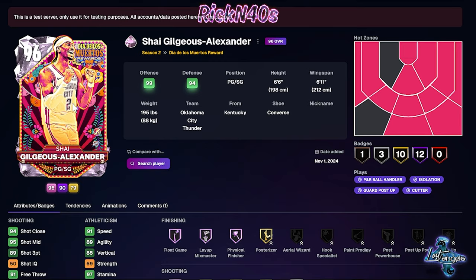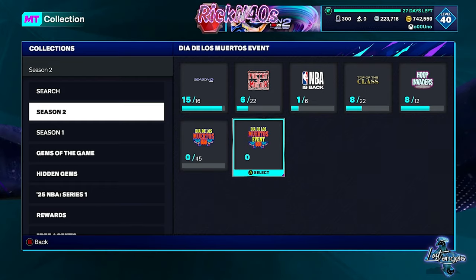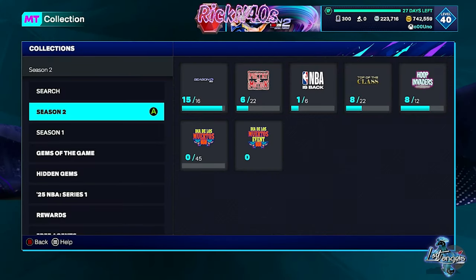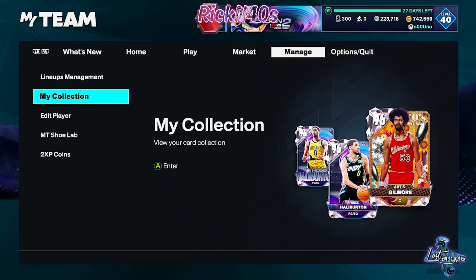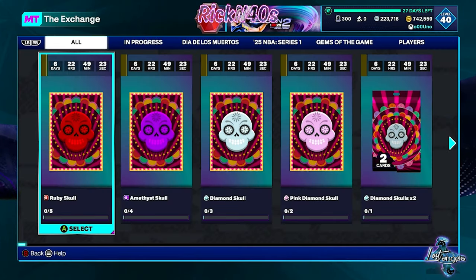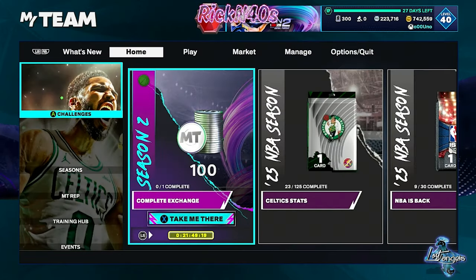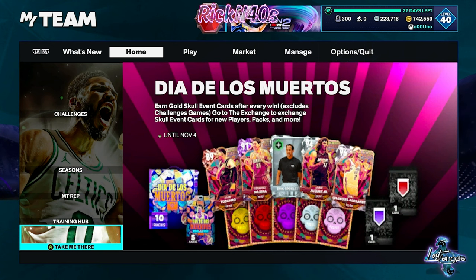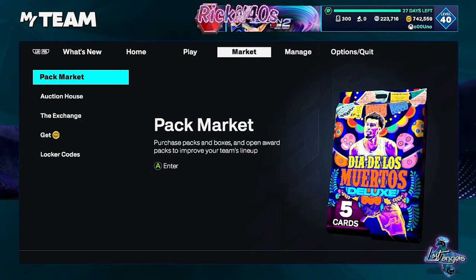The card art is different because there's an event going — this is the Dia de los Muertos event. You're going to get event cards that you can put towards getting any of these players you see right here. Let's dive into the exchange. You get to the exchange and you're going to get these cards. The event is in Showdown — every Showdown game you win, you earn a gold skull event card. Go to the exchange to trade skull event cards for new players, packs, and more until November 4th.